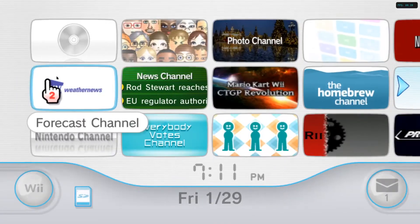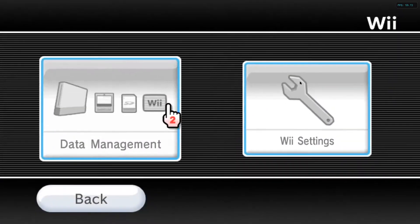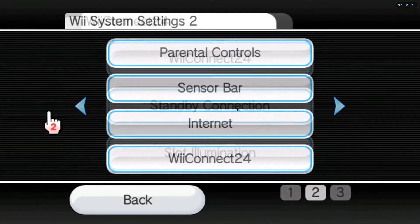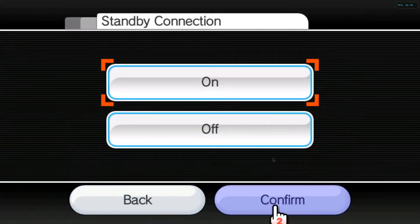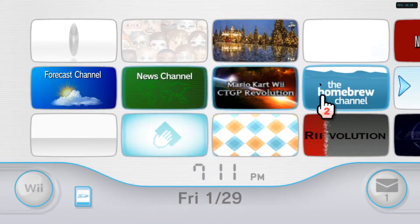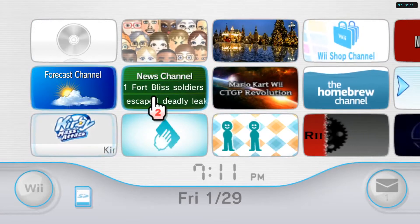Once you install this, what you want to do is go to Options, then Wii Settings. Connect to Wii 4 and make sure it's on Standby Connection — press that every time you exit out. Every time you go back to the Wii menu on Dolphin it's going to be off, so every time you want to use it you've got to go to Wii Settings and do the same thing over and over again.